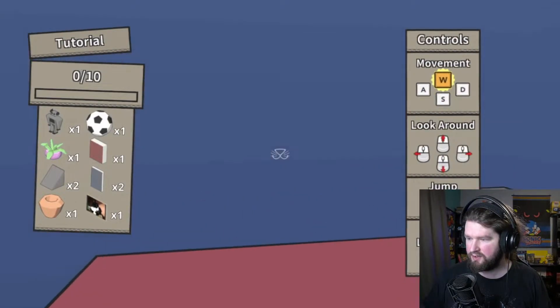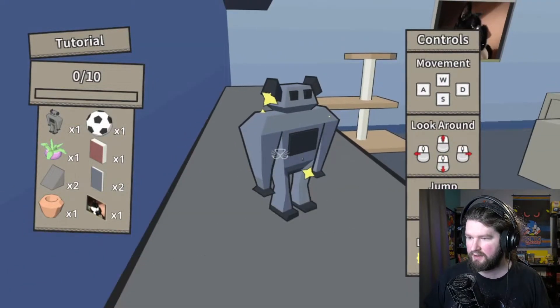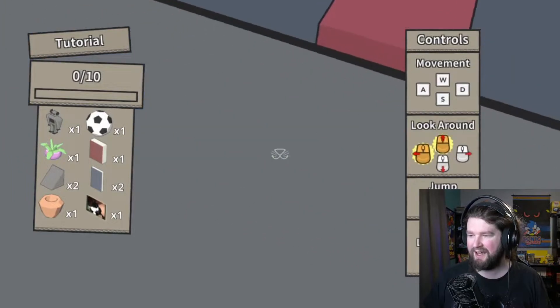Okay, so we get a jump. Swat. I have a left and a right swat. Got it.